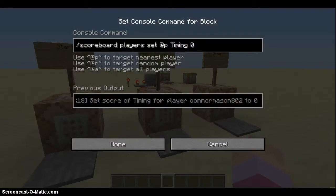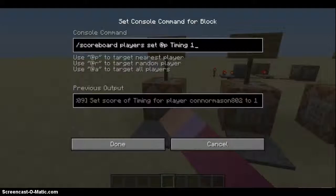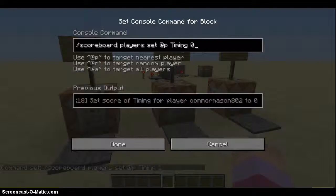The start command is: slash scoreboard players set @p timing 1 — with capital T on Timing. The stop command is the same thing but you put a zero in instead of one.